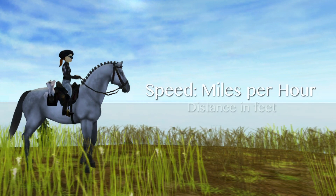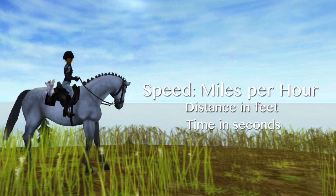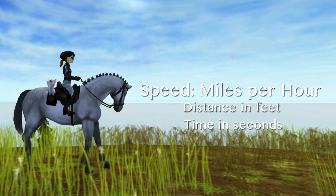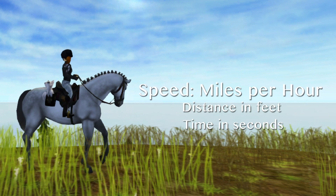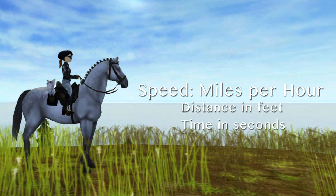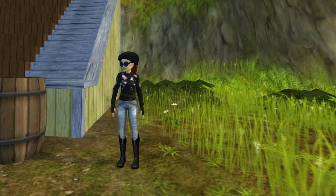The speed is generally given in miles per hour or in kilometers per hour. We're going to be calculating it mainly in miles per hour, and at the end we'll show it in both. We're going to find the distance in feet and then convert it to miles, and time in seconds convert it to hours, just to get the speed in miles per hour.